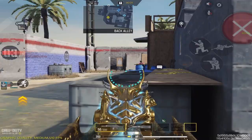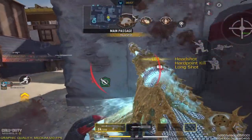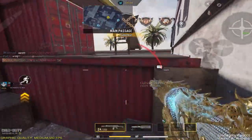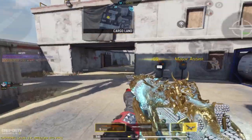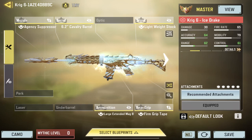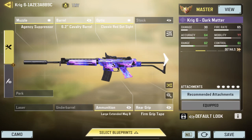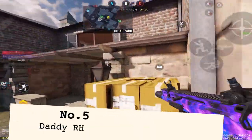At number six we have the Krig 69. This is an aggressive AR for those who want to rush around the map. You can use it at long range as well, but be careful because you might lose to other ARs there. The Krig is essentially the aggressive version of the Kilo 141, but the Kilo didn't make this list because there are simply other guns that are way better at range.